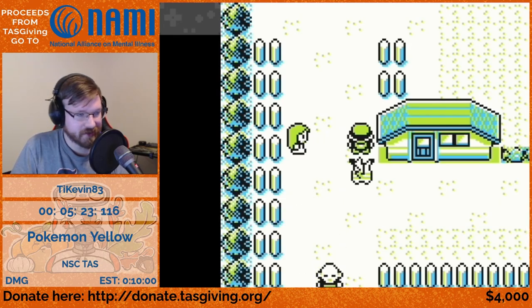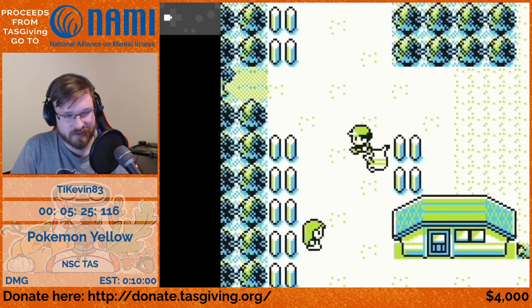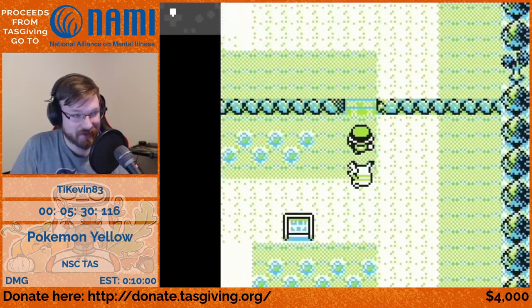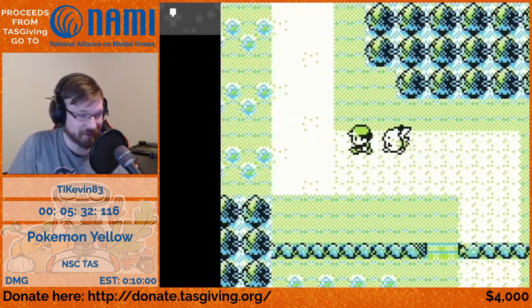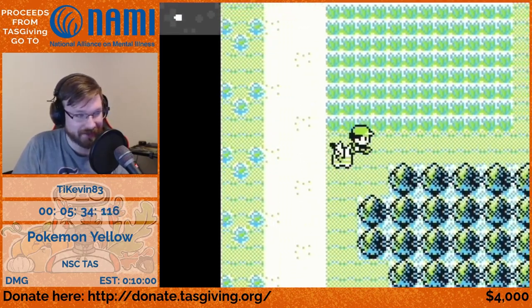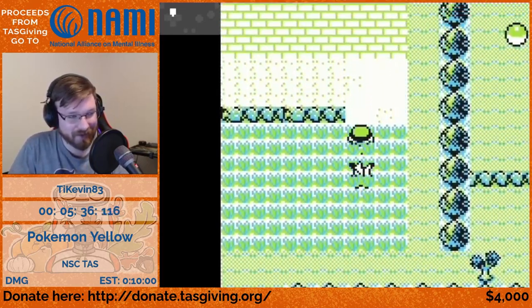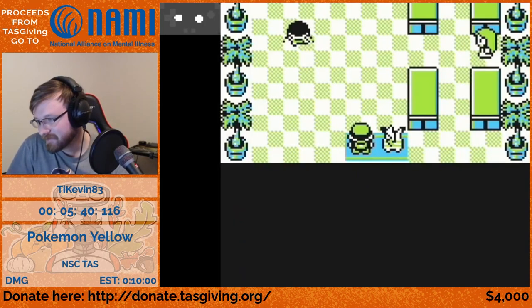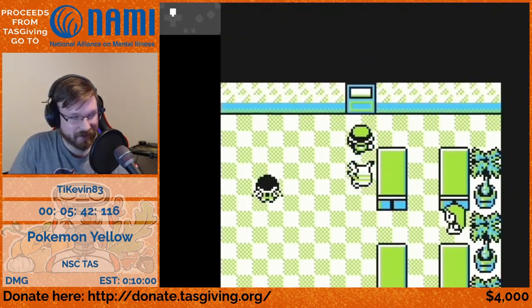A little annoyance here in Yellow that we didn't see in Blue is that the old man blocks your path and does a second catch tutorial. They went from zero catch tutorials in Red/Blue to two in Yellow — both Oak catching a Pikachu and the old man trying to teach you how to catch Rattata. Talk about hand-holding.